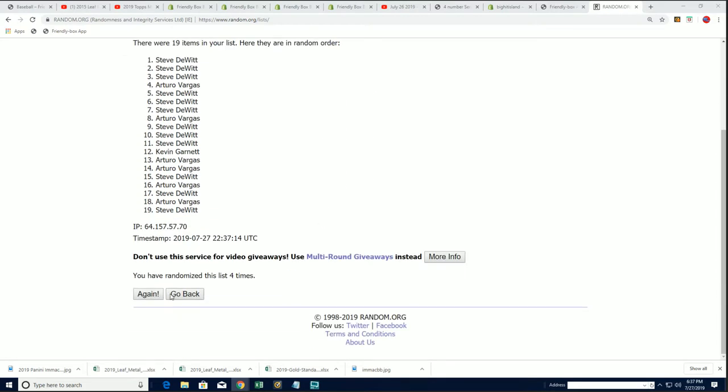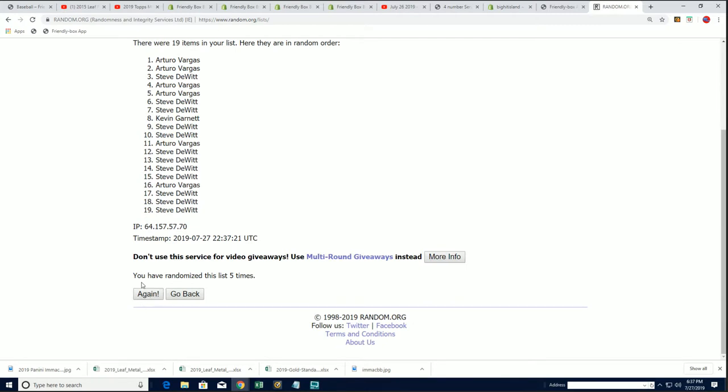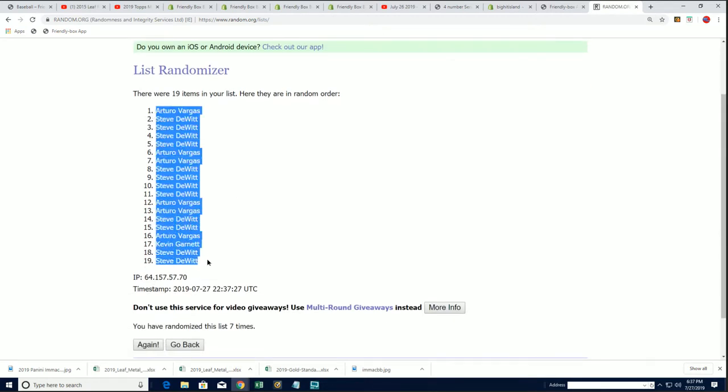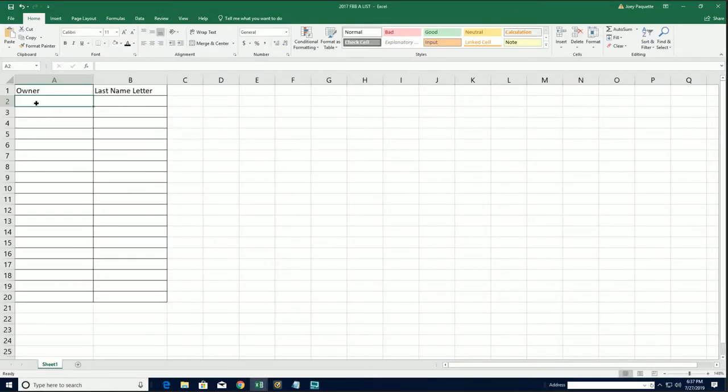Rallo, good to see you man, welcome! Yeah, I'm doing pretty good, just excited for this Rookie Retro. Here we go — lucky number seven! Excited for the next big hit here for the box break — somebody's gonna be pulling something nice as the first random is finished.